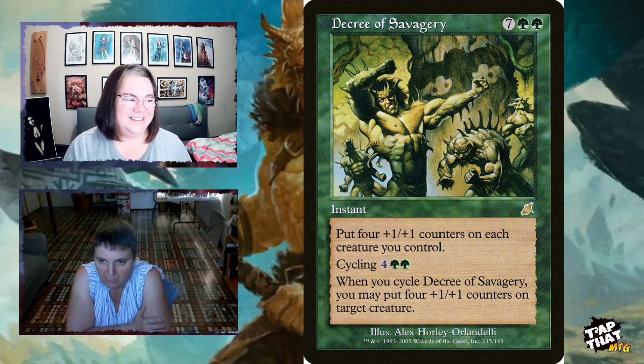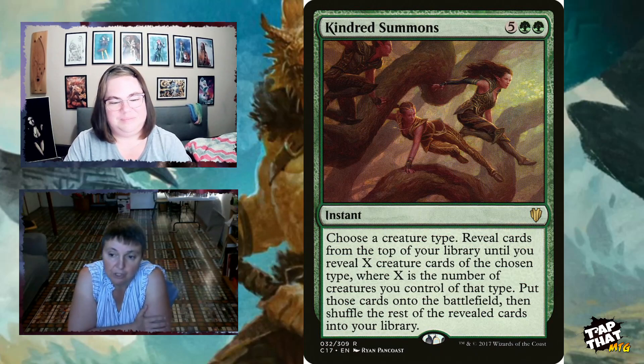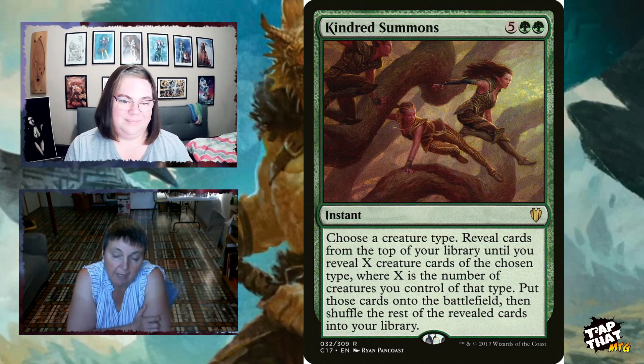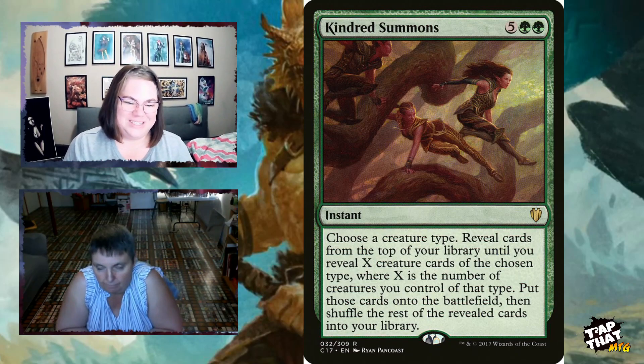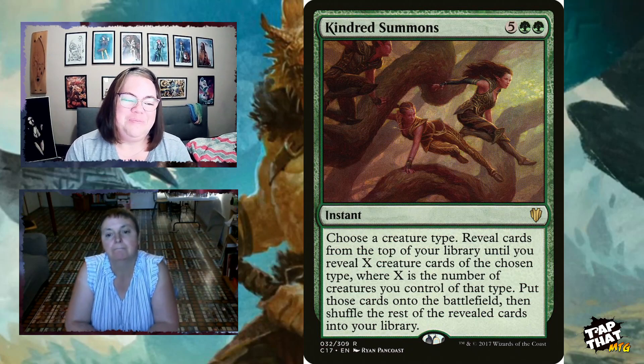Kindred Summons, at instant speed for five and two green, lets you choose a creature type — dragons. Reveal cards from the top of your library until you reveal X creature cards of the chosen type, where X is the number of creatures you currently control of that type (including all those dragon tokens). Put those cards onto the battlefield, then shuffle the rest back. It's a great way to dig through your deck and find all your remaining dragons to finish the game.